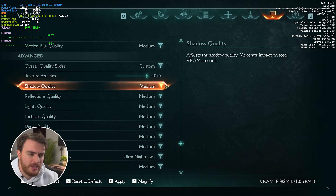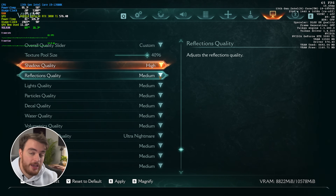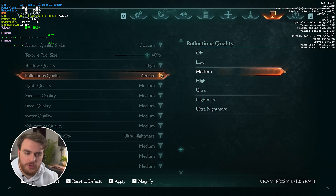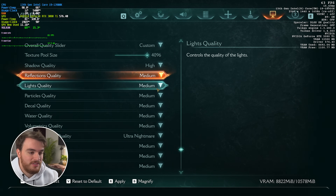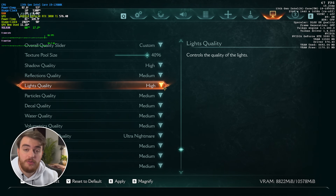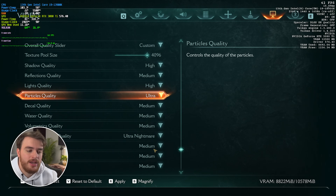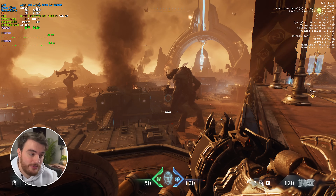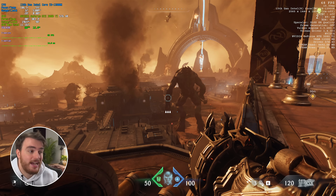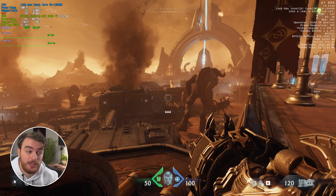For shadow quality, medium or high is fine. Reflection quality is one of the heavier options since ray tracing is forced on — medium is probably as high as I'd go on most systems if you're looking for performance. Lights quality is probably the same — medium, maybe high. Particle quality at medium if not higher; I haven't noticed too much difference visually or performance-wise. Raising it up doesn't result in too much FPS loss, although particles are intermittent and appear in combat. If you're experiencing frame drops in combat, come back and lower this option.